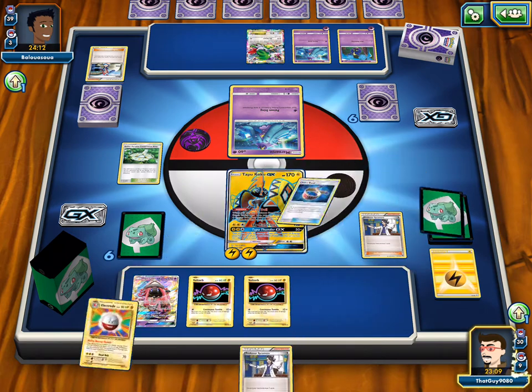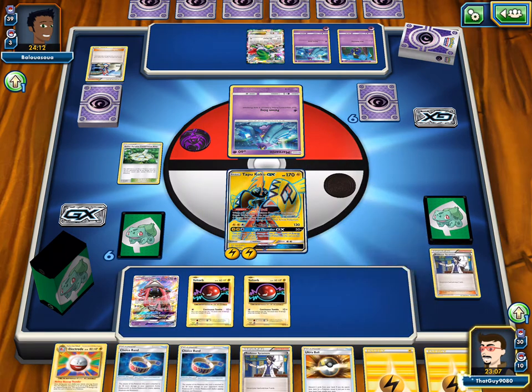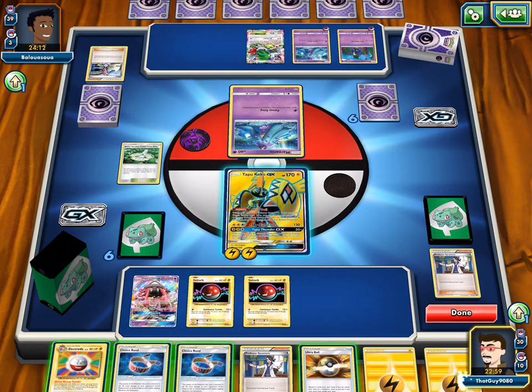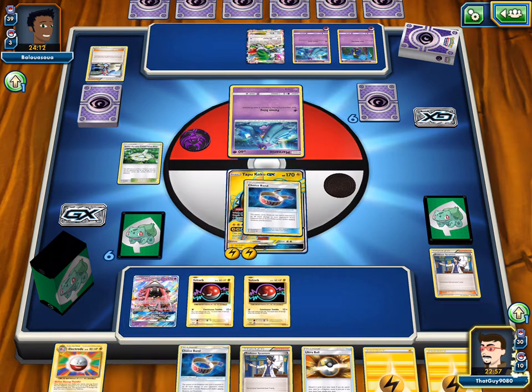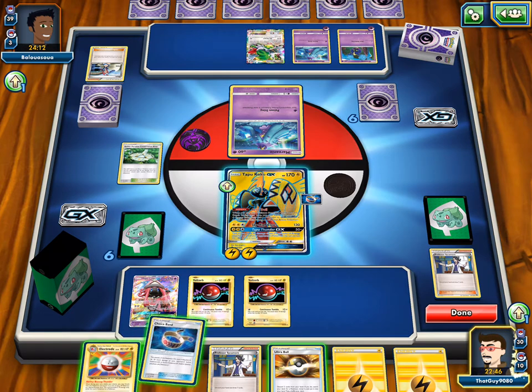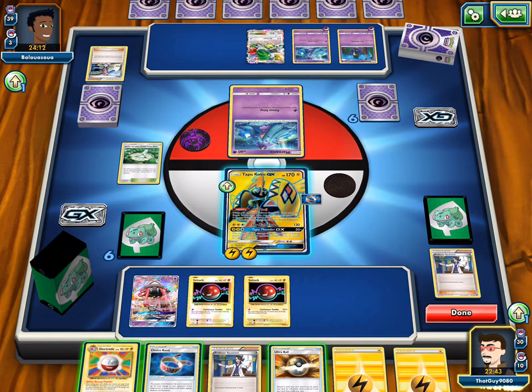If we decide... unless we decide to put an Electrode on him. I say Electrode so he can hit for the knockout. So we attach — my Choice Band isn't really needed here, it will be for Toxapex and Lunala. What we could do is, if you don't want to overstack, we can Ultra Ball for another Koko, grab one energy from the Koko, bring it up to the active, and then Electrode. And then we have a Choice Band.